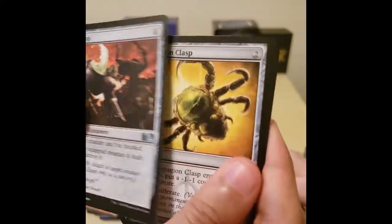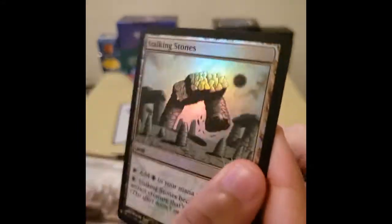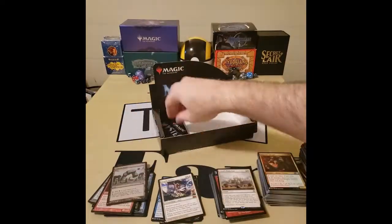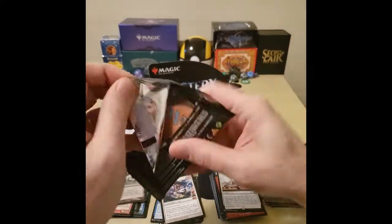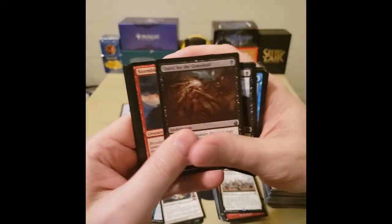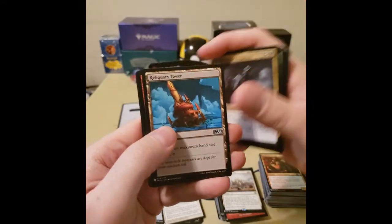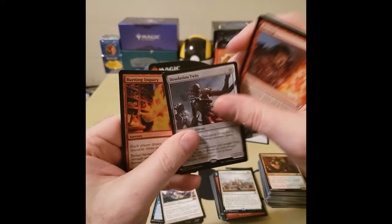Hot Soup — because everyone likes a bowl of hot soup. They really shorted us on the rares and mythics because a lot of them are supposed to have two. We got four mythics. Raku, Desolation Twin, and Burning Inquiry.